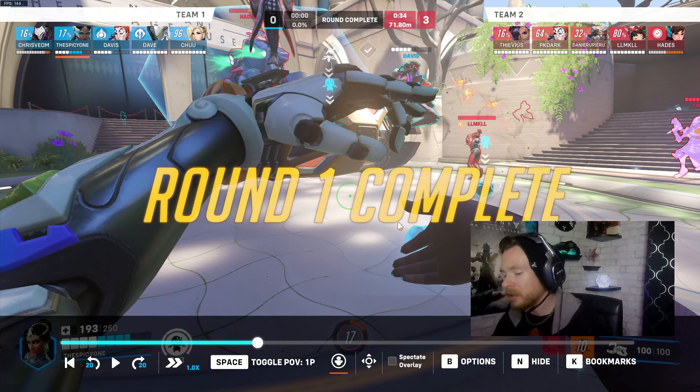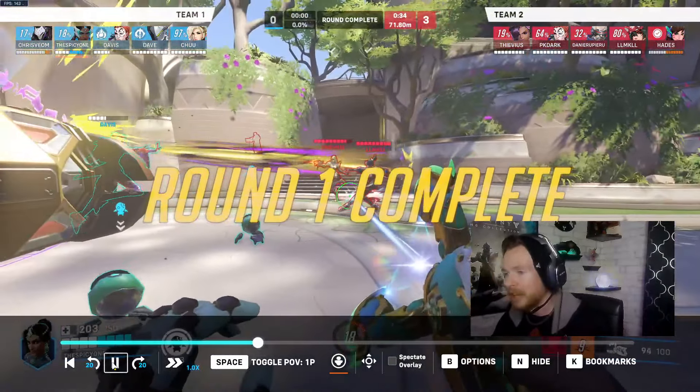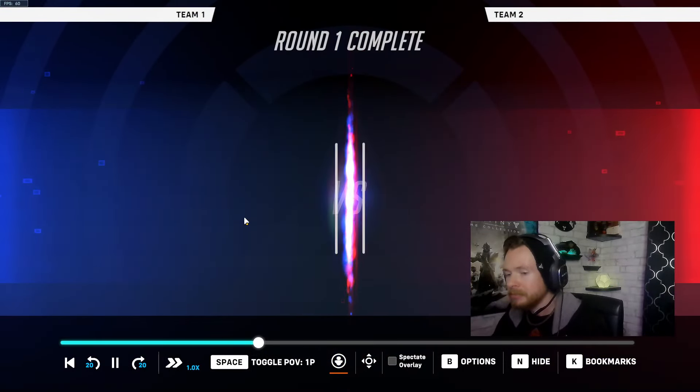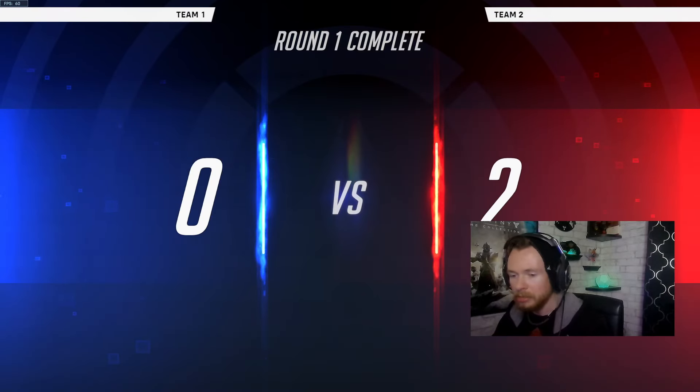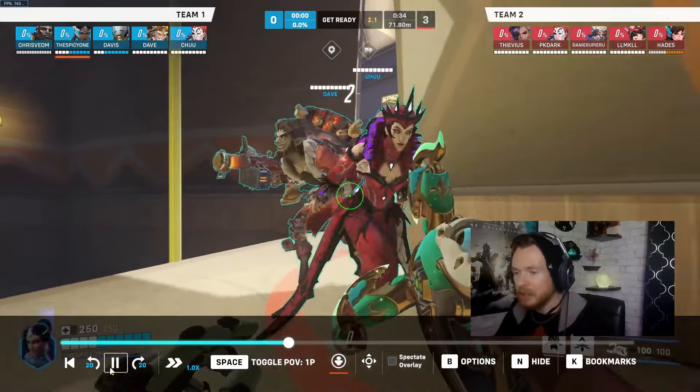Your Doomfist could have swapped to Winston or Mauga, or could have just not died in the first place. If he didn't overplay his hand over and over again he probably would have survived long enough for you guys to have a proper team fight. The Mercy should have never left spawn. Alright, fast forwarding to where the game is actually starting.